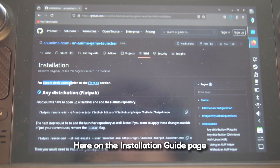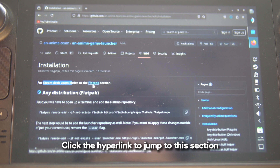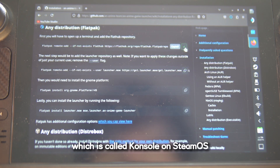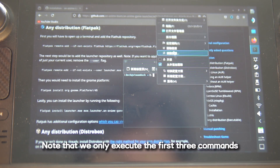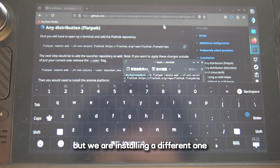On the installation page you can see a section for Steam Deck users. Click the hyperlink to jump to that section, then copy the commands and paste them into the terminal, which is called Console on SteamOS, and press Enter to execute. Note that we only execute the first three commands, as the fourth command installs the Anime Game Launcher, but we are installing a different one.